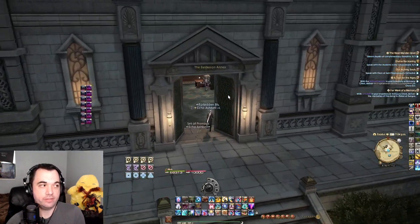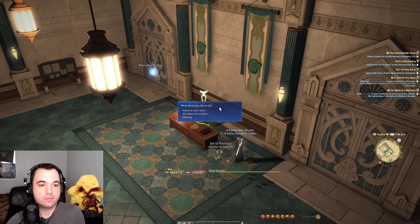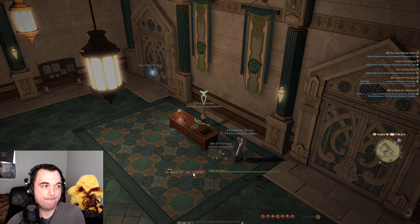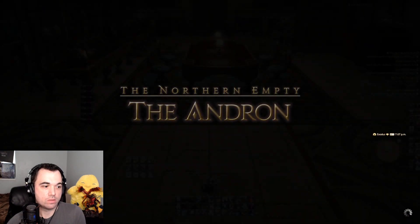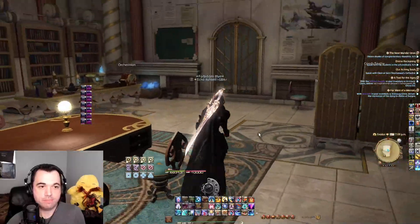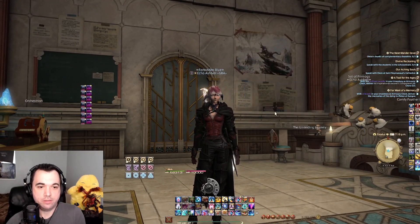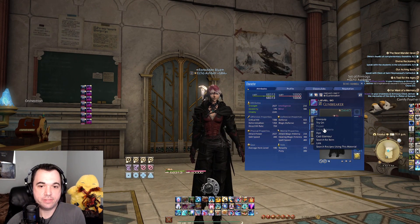All right, let's come in here and take a look at this and what happens when you dye these. So, Rider back here — go ahead and stand back here. We'll dye it. Shades of blue just so you can see what it looks like.